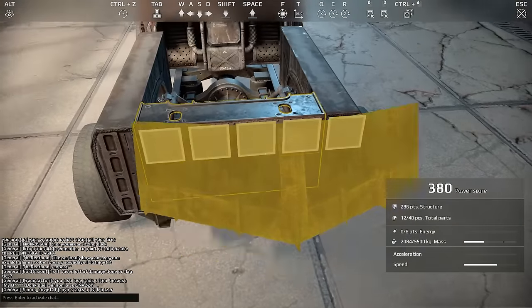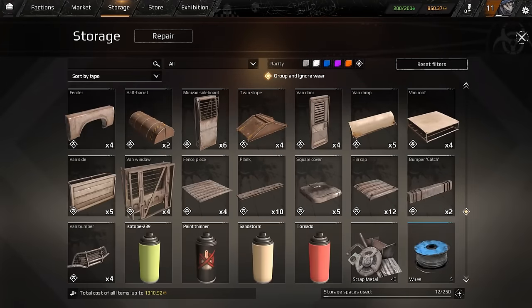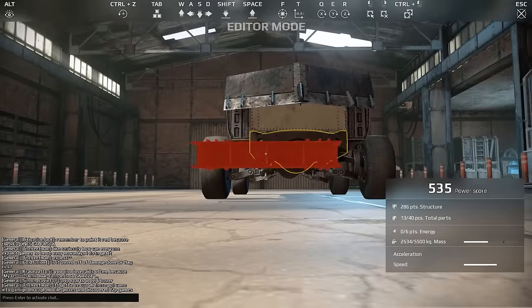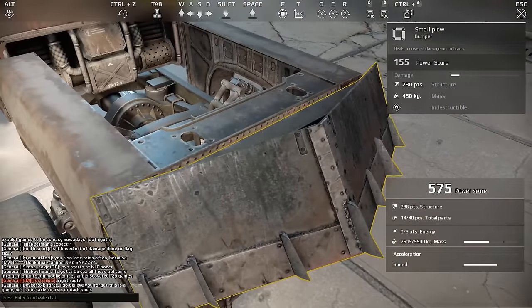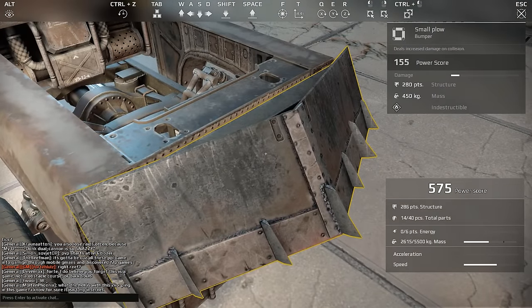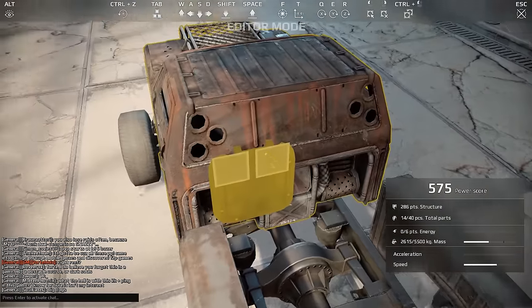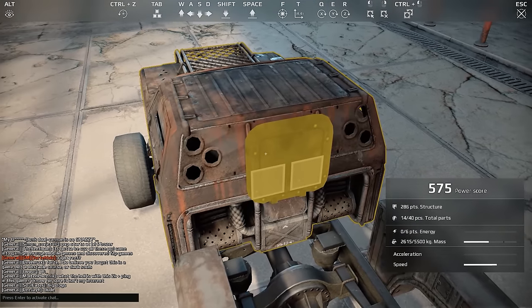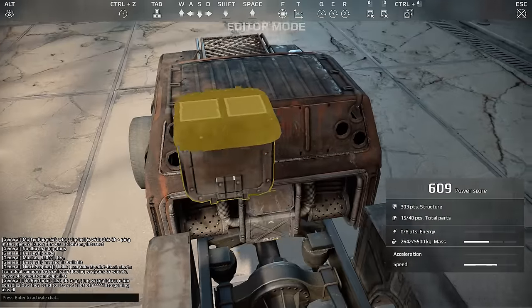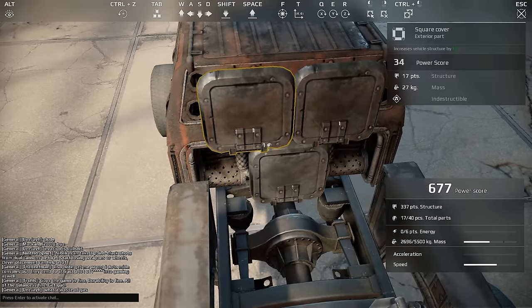We're going to make it nice and flat. That makes it a little bit more armored. The 280 structure means I'm going to have good back defense so people can't just shoot up my rear end and destroy me. I'm going to add these plates on the back for a little bit of extra armor. You can also control-click to add pieces if you want.